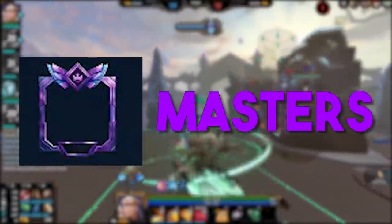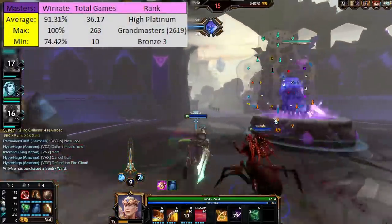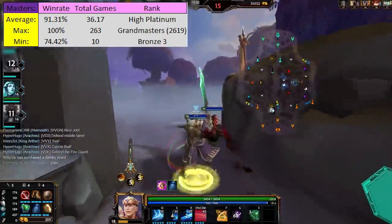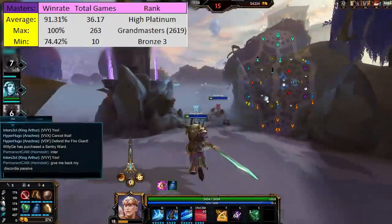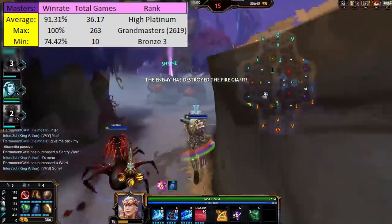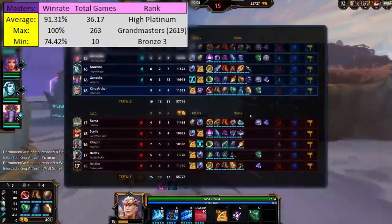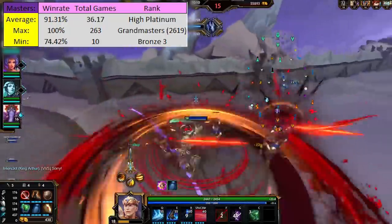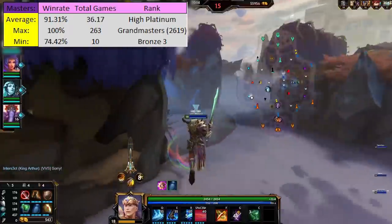First up, the elusive masters border. These are pretty rare and there are some gods with no current players in the top 100 earning a masters border. The average win rate for a border of this type was 91.31%, with the max win rate being 100% — no losses — and the minimum being 74.42%, so roughly 3 wins for every 1 loss. In terms of total games on the god, the average was 36.17, with a max of 263 and a minimum of 10, which is the amount you actually need to qualify into the leaderboards for the god.